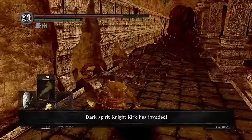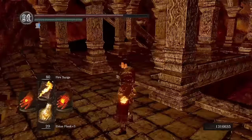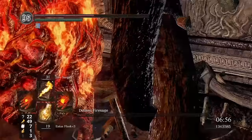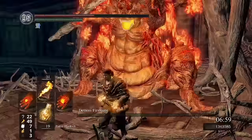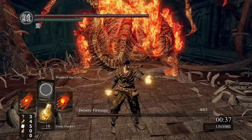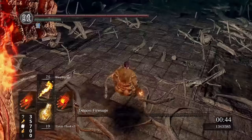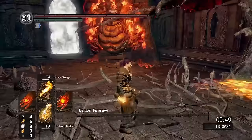Headed back to the Demon Ruins with Ceaseless already defeated brings us on our way to the Demon Firesage. But first, there's another invasion by Kirk — it doesn't seem like he wants to play this time and manages to find his own way out, and so we continue on to the boss fight. The first attempt, while eventually successful after 7 minutes, was a rather poor showing, with some of the worst attempts at spell swap yet. There was also a significant chance that Firesage was going to go down due to Fire Surge, since oddly enough, he's not immune. Not satisfied with this attempt, we give it another go. The second time around — perhaps due to warming up and just playing better the next day — went much more smoothly: 9 Wrath of the Gods with minimal spell swap failures and no stray Firesurge damage, taking less than a minute.